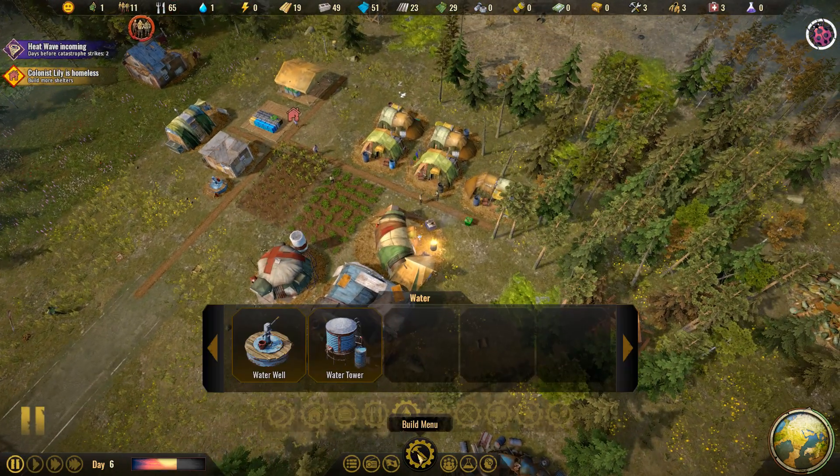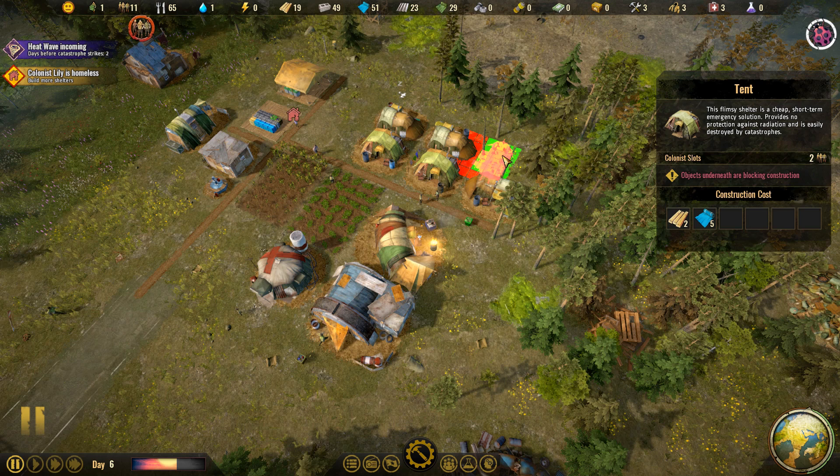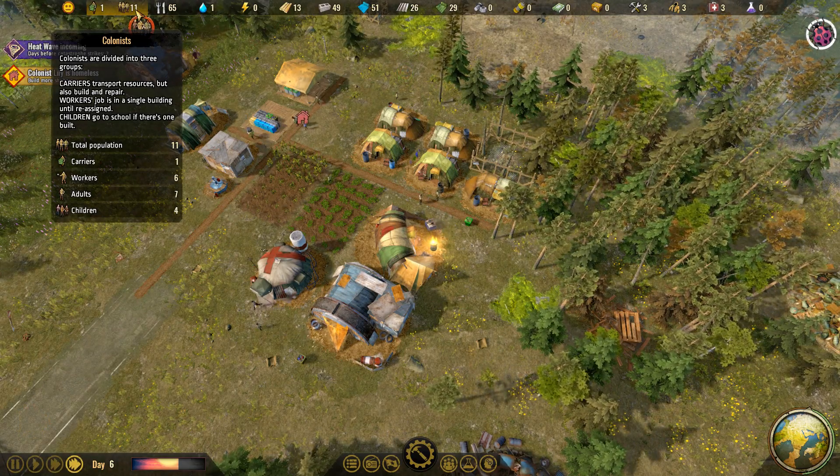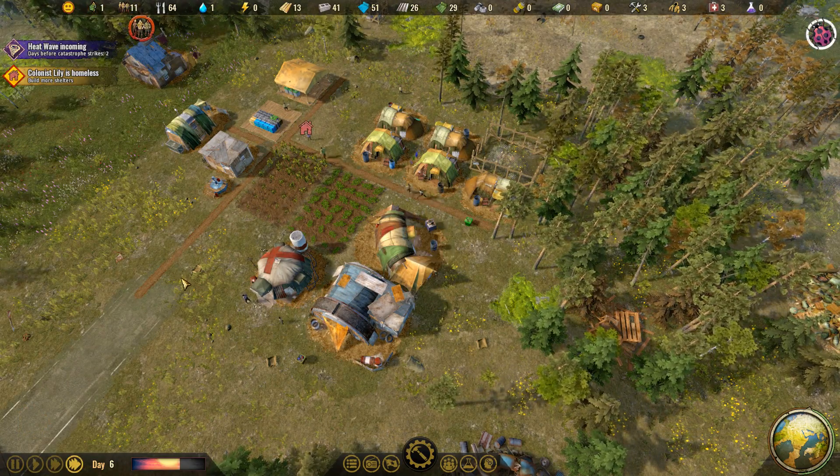Colonist Lily is homeless — we have increased our population size, so I think we had a baby. It doesn't actually tell you that. We have four children now, so somebody had a baby — mazel tov, congratulations! Let's go ahead and place down another basic tent.